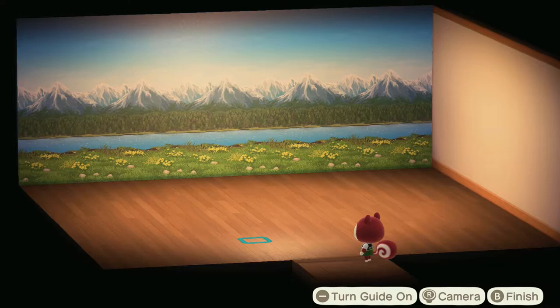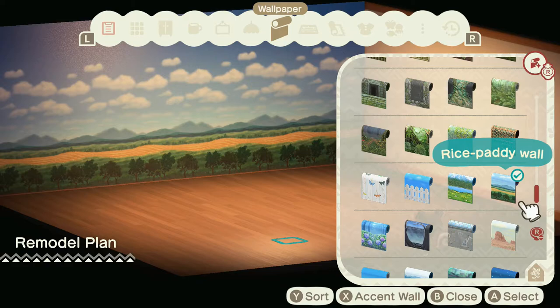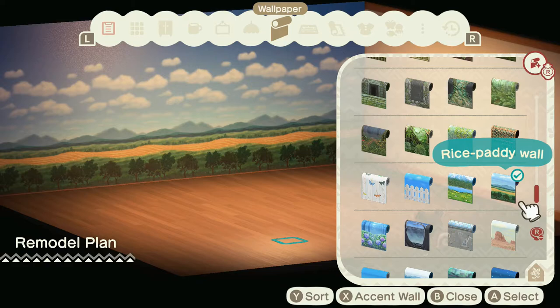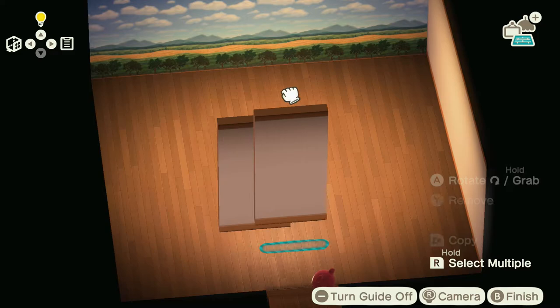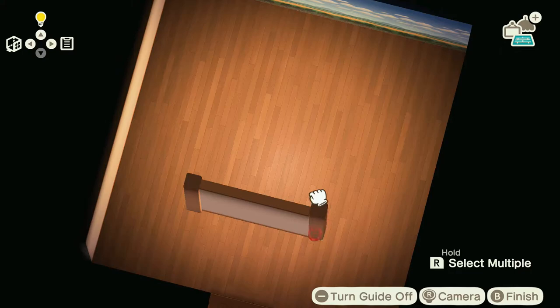If you have Happy Home Paradise, you probably know that you can add an accent wall. You just face the direction of the wall you want accentuated, select the wallpaper you want, and press X to make it the accent wall. I'm choosing this rice paddy wallpaper. The first design I'm starting with is adding two partition walls directly in front of the front door and adding a column on each end. This creates a sort of front hallway, and you can leave enough room to add some items along the wall. If your design is in the main room, you can situate these either in front of the side doors or behind them.